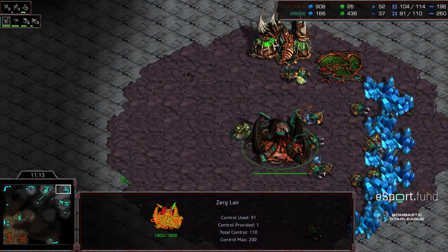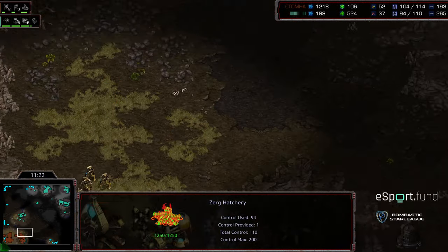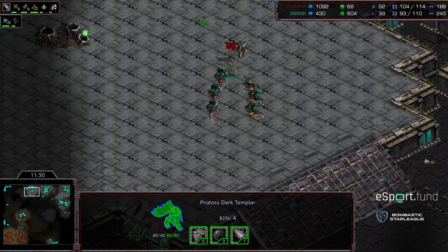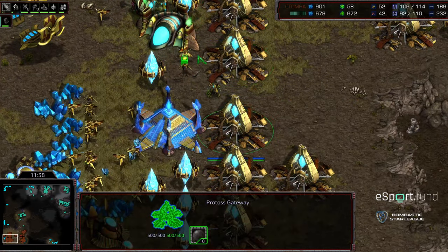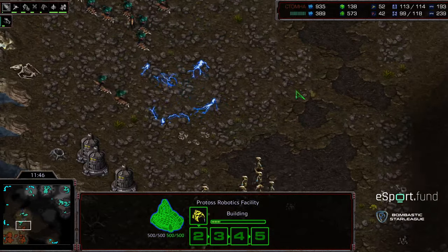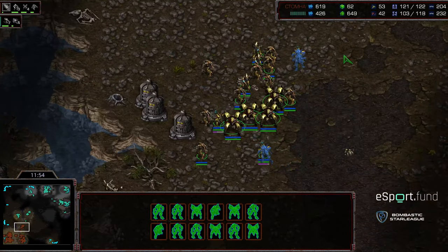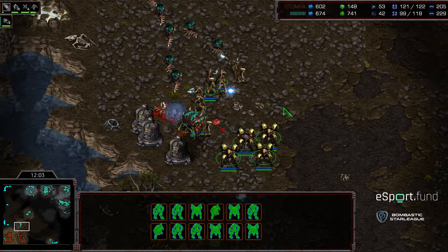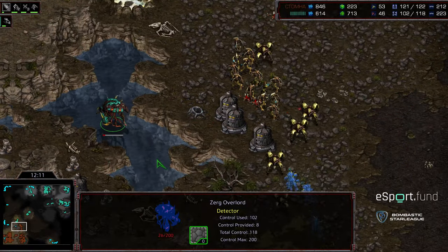Losing that probe earlier and not getting cannon defenses is really going to hurt Grassed. A great psystorm lands as hydralisks push up, but this is just an overwhelming attack force - Grassed loses the probe, the pylon, and the zealots. He didn't have enough to hold. He does have level one weapons up and needs to keep that forge running because his Zerg opponent is going to have level one weapons online and lurker tech up.